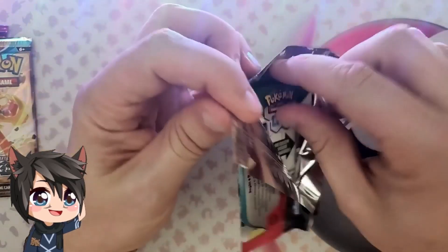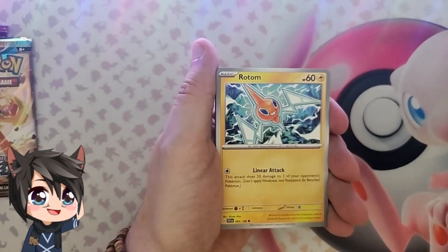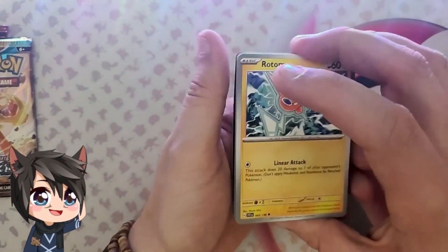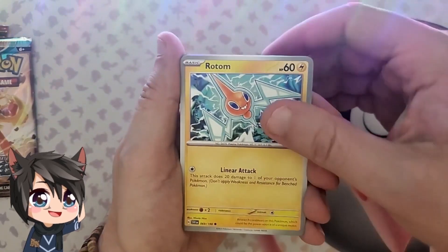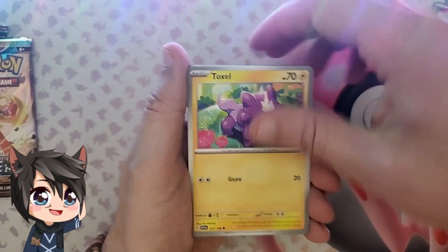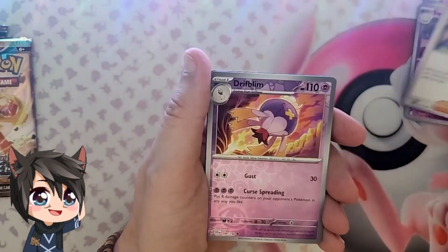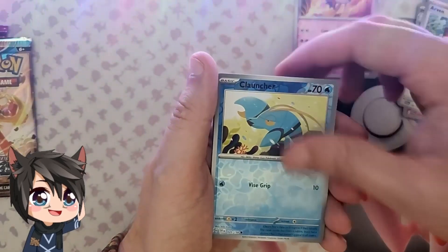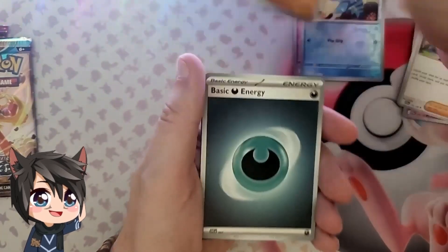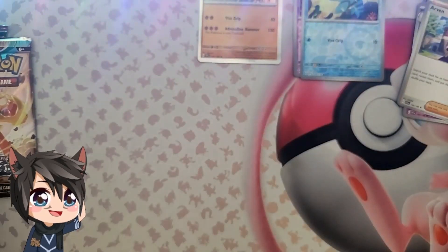Wow, that thing just ripped apart pretty badly. Nox Cam didn't work for some reason — not sure why — but he's over there in the trash anyway so you wouldn't see him. Let's see what we got: Rotom, Palpad, Flabebe, Toxal, Ultraball, Espathra, Arvin, Driftbloom in reverse, Cloncher in reverse, and Clough as our holo. Get you guys the code card here. Keep on rolling through today.